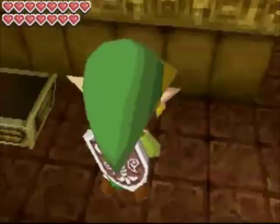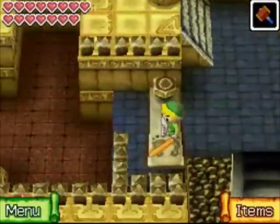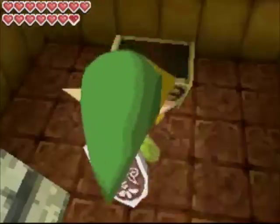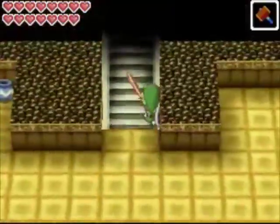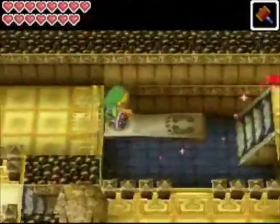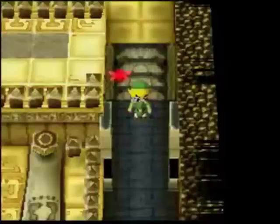Before we head up there ourselves, you want to come back down here — there's a big green rupee. Back up here, you just want to spring yourself up and roll the rock to the right. That's going to blow up another rock, and you can come down here and get a small key. Spring yourself up here — there are some pots if you need any hearts or anything like that. Come over here and you can use your small key on the locked door.